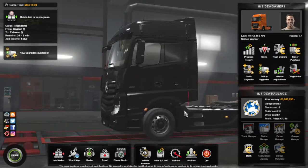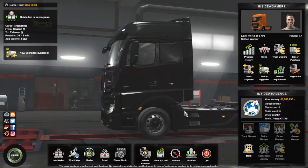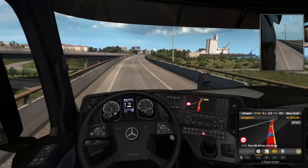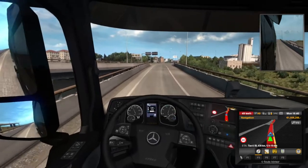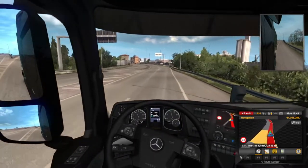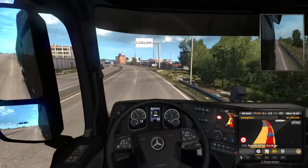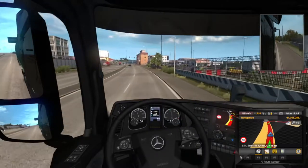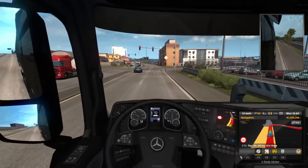I've already taken a job and started getting on my way. We've basically taken some truck rims from Calgary, where we left off, to Palmeiro, where we're going to find our next garage which should be a Renault dealer. We're in Sicily, in Albia.